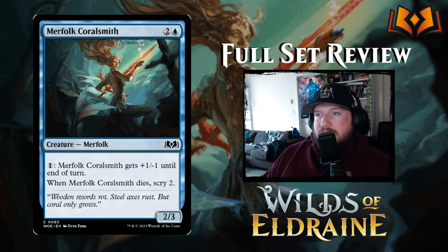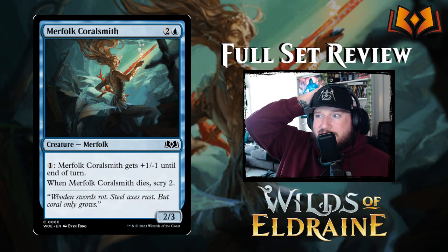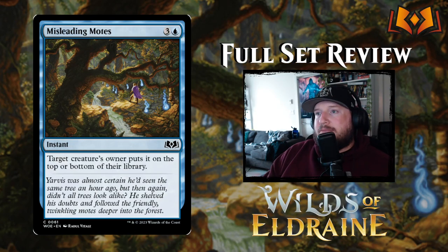Next up we have Merfolk Coral Smith — two and a blue for a 2/3 Merfolk. The art is sick — wooden swords rot, steel axes rust, but coral only grows, so the sword is made of coral. This is a 2/3 for three, which is not great, but you can pay one and Merfolk Coral Smith gets +1/-1 until end of turn, and when it dies scry two. It's par-ish, maybe slightly under par. You can do that power-toughness swap and attack as a 4/1, or pump it to trade with a three-toughness blocker. It's fine.